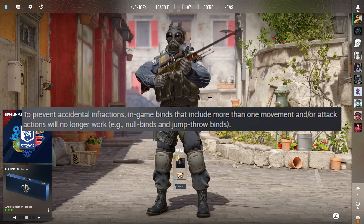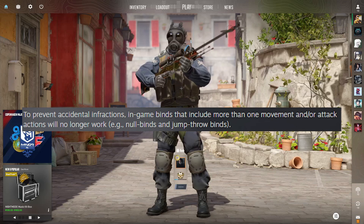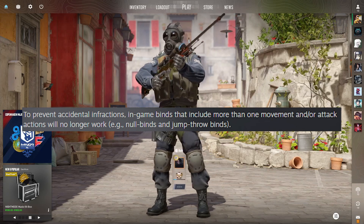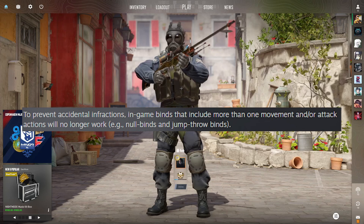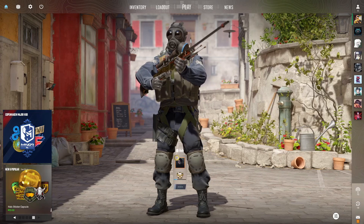Recently, Valve has disabled the option to jump throw bind in CS. In the recent update, they said that they removed in-game binds that include more than one movement and attack actions. So that includes null binds and jump throw binds. Because of the new update, I think commands like these are now bannable.